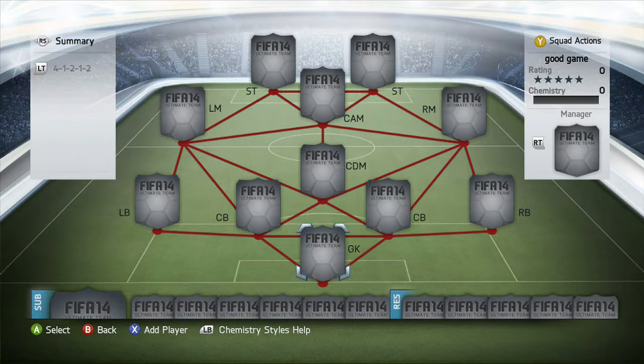Hello everyone, it is Fire Guy here and welcome to another squad builder. Today's squad is themed around two different leagues: the Barclays Premier League and the Bundesliga. Before I get into showing it to you, the price of this squad is going to cost you around 300k to 320k at the total maximum.